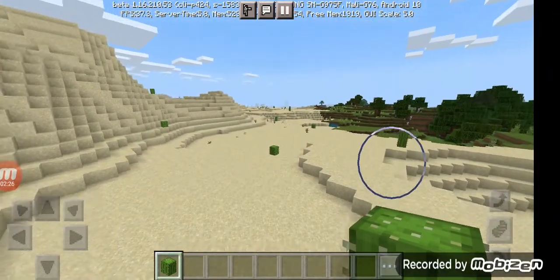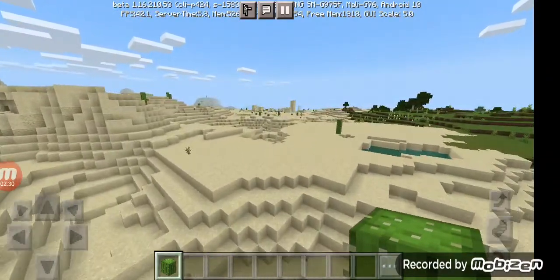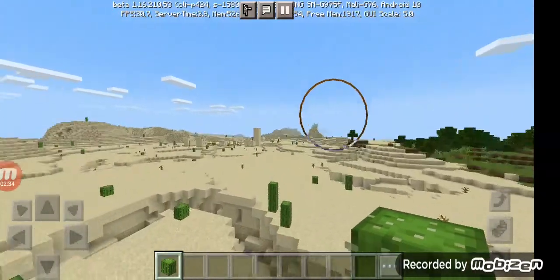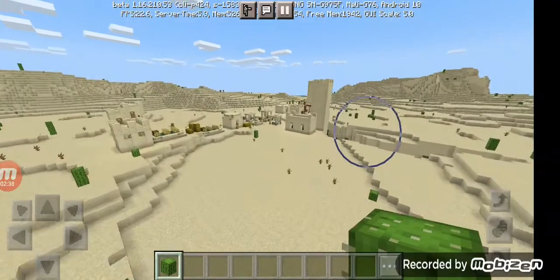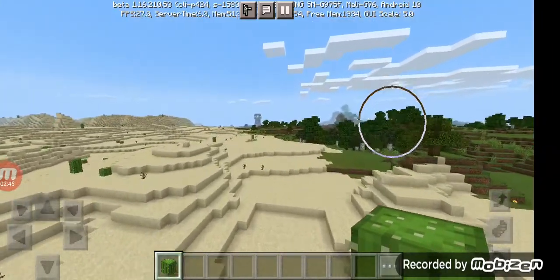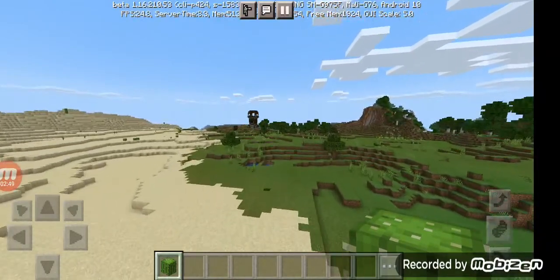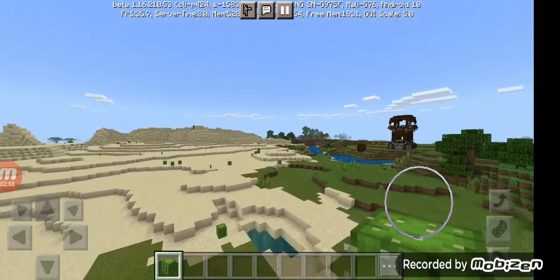If we head back over to the village and to that first tower we saw, then turn near the ravine and head straight, there's a pillager outpost not far from the village. You can actually see them both from about the middle.